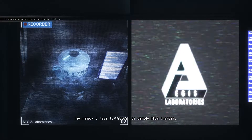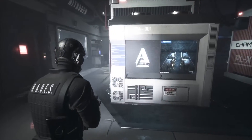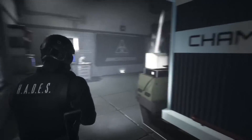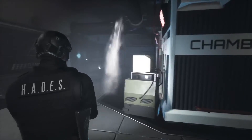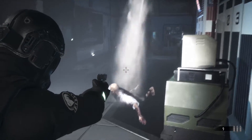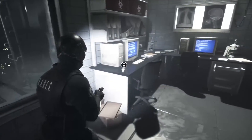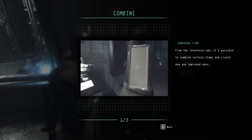The sample I have to recover is inside this chamber, so now we gotta figure out how to unlock the virus containment, which is probably not a good idea. Looks like we might need a code or a key card. I hear something — looks like someone who was a test patient possibly. I know you're not dead, but we'll put one more into him just to make sure.